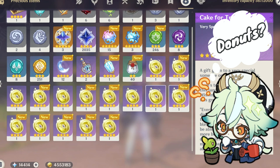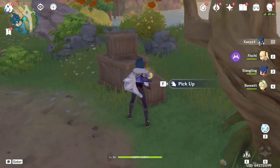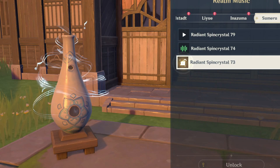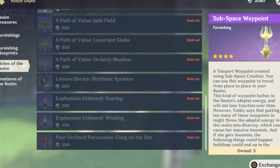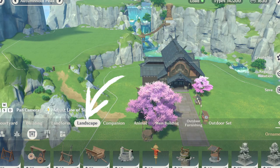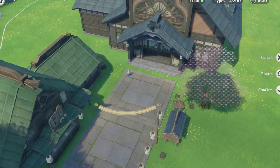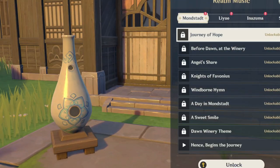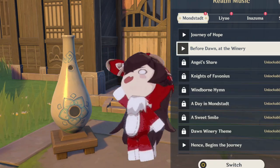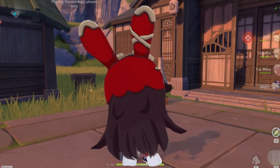Next up, you might have been wondering what you do with spin crystals, which you either buy from the traveling salesman or find in precarious places all throughout Teyvat. These allow you to change the music in your realm, but first you'll need to purchase the Euphonium Unbound and Euphonium Winding from Riches of the Realm in the Realm Depot. You can then find it in your landscape items — place it and save. When you interact with the Euphonium, it will show you all the spin crystal music you have unlocked and you can switch between any of the music you have acquired. Now you can jam out to any of your favorite tunes from Liyue, Mondstadt, Inazuma, Sumeru — all in your teapot.